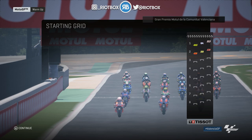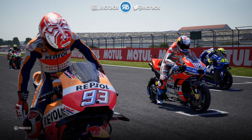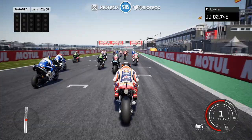Here we are on the grid. We can see it is Marquez, Dovizioso, and Rossi on the front row. We're right at the back - you can see Zarco in ninth place. It's a bit confusing because the driver pictures have the old driver suits on. But nonetheless, let's get into this Grand Prix. Jorge Lorenzo is right at the back of the grid here at Valencia, testing out the 2019 season mod.